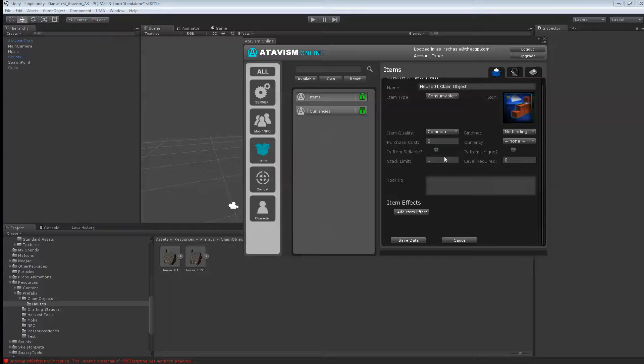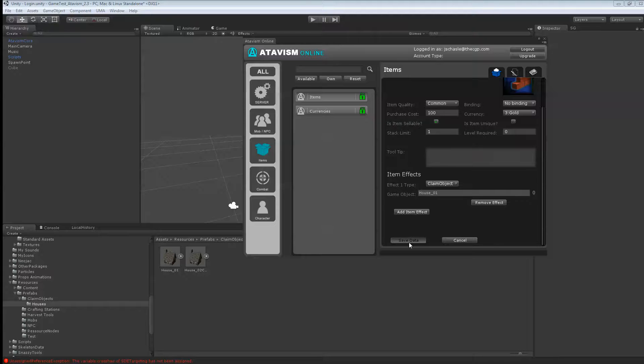We want to put that as a consumable and we can select an icon — it'll have a small picture, but this one should do. Let's say it's common, is sellable — if you want people to be able to sell their houses — and set how much it costs to buy from a merchant. The currency is gold; I have only one currency right now in my game. We'll add an effect to that item: this is a claim object. Take this house prefab and just drag it here in the game object, and hit save.